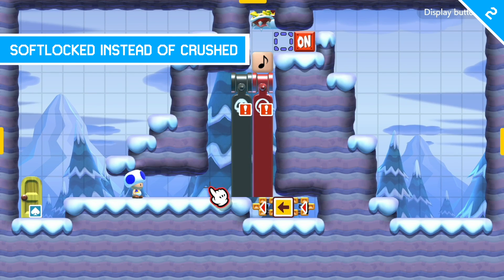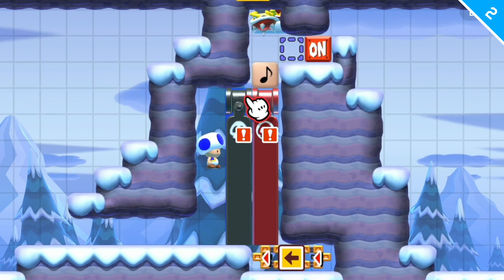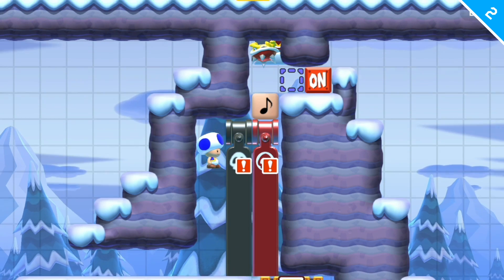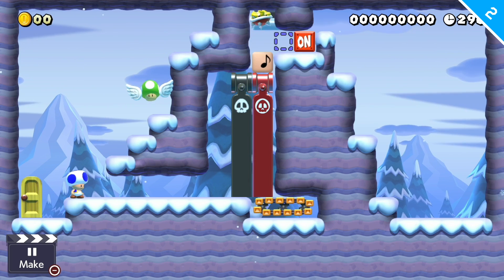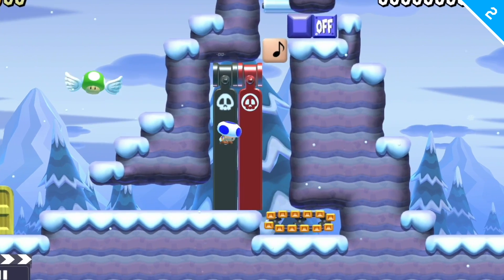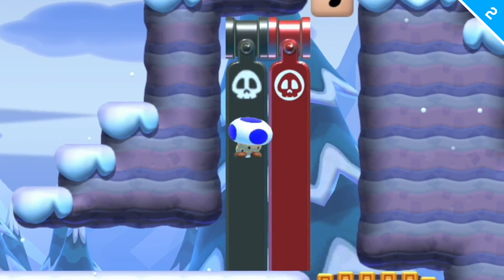In this little setup, Toad is going to run over to the right and then jump up in this gap. When he does, this spiny is going to fall onto this snow block and smoosh these cannons over to the left. The funny thing is that it doesn't crush you — you actually get stuck in the cannon, so you clip into the cannon itself. I'm going to run forward and jump up into that space, and I get clipped into the cannons. It should crush me, but no — I'm just stuck here.